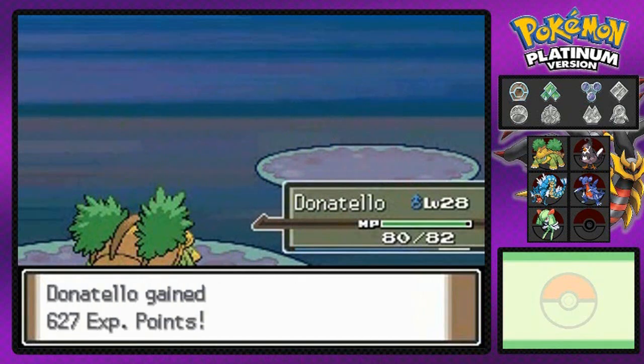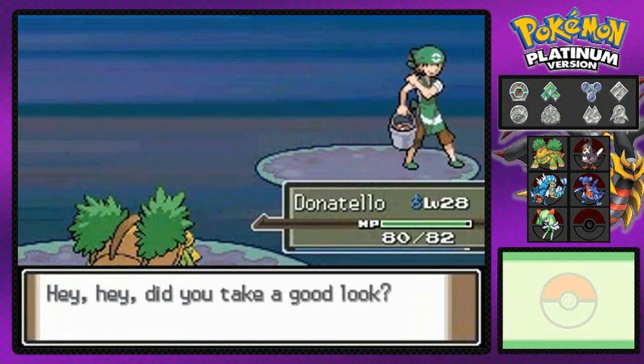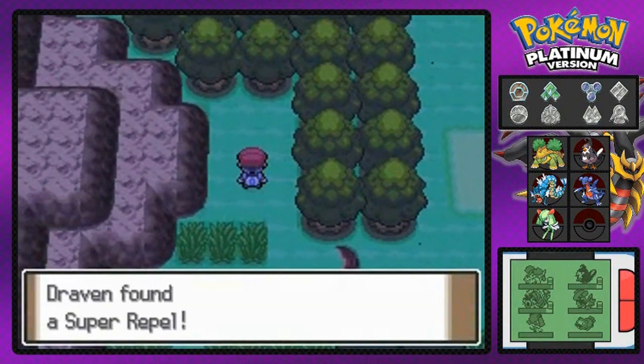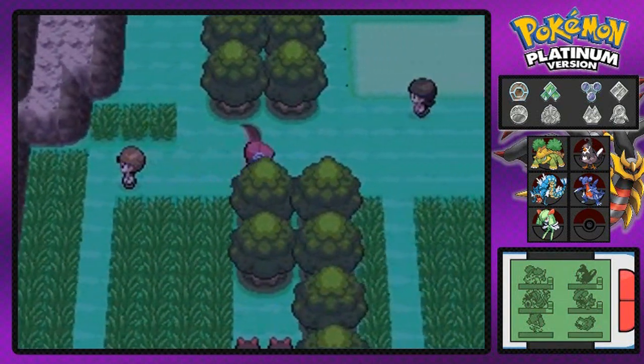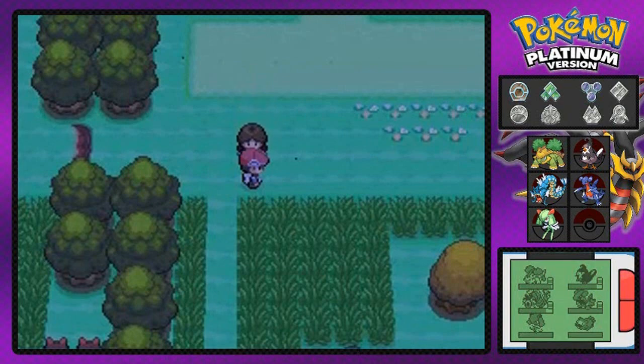Here we go — Razor Leaf, and there we go! Happiny down — and I can't even say it right. I am very infamous for butchering names, it is what it is. We got ourselves a super repel, which we already bought earlier in our adventure. We're going through this area and we couldn't even sneak by this next person.